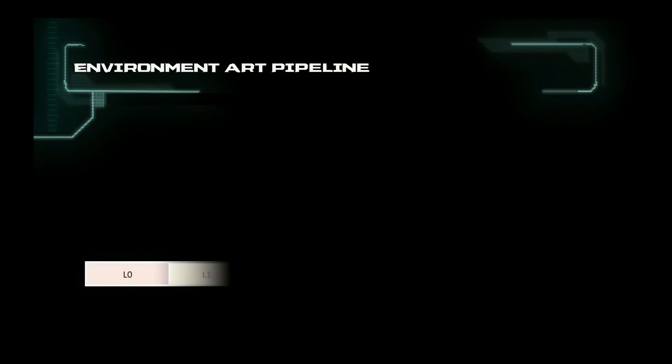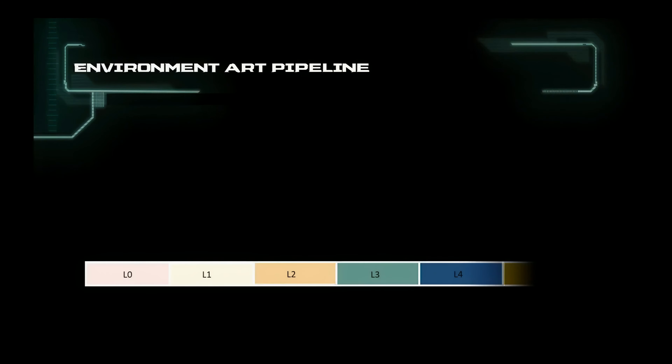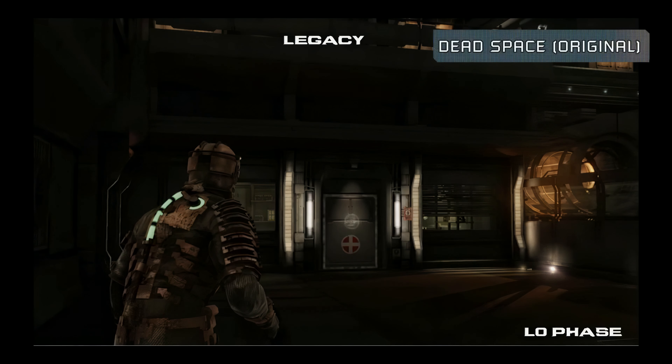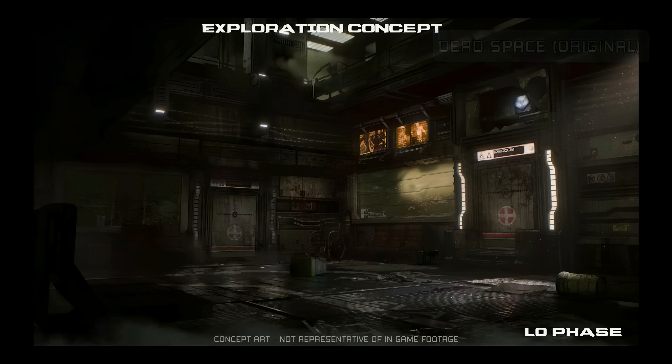I'm Roy Twazan and I'm the Associate Art Director for the Dead Space Remake. I want to talk about the environment art process — how we are remaking the game with our new tools, techniques, and pipelines — and do a demo in the Frostbite engine on how we took a room from the Legacy version to our current work in progress. Today we're going to look at the MRI room in Chapter 2.